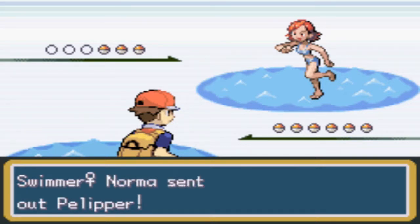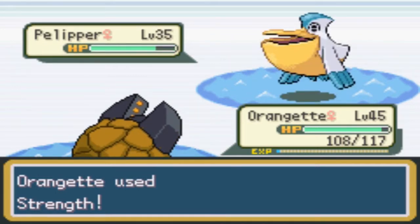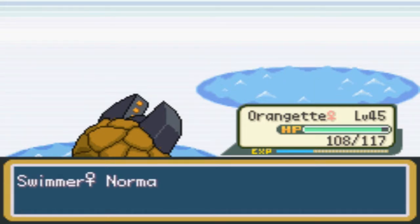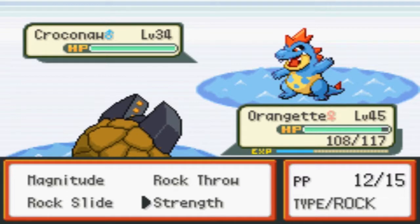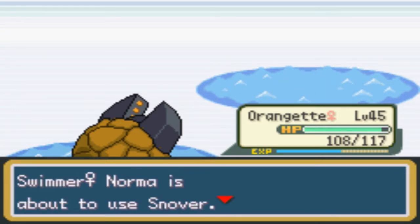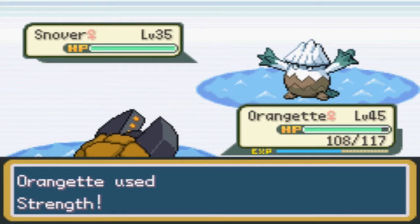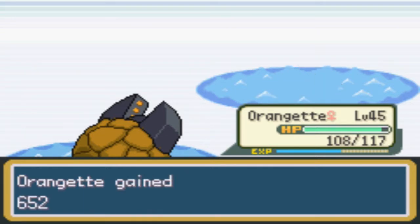Swimmer Norma! Feel the power of my Orangette! Destroy that flying toilet. See you later, alligator — oh that was just so clever. Use Strength! Destroy! Alright, that's enough of Snover.